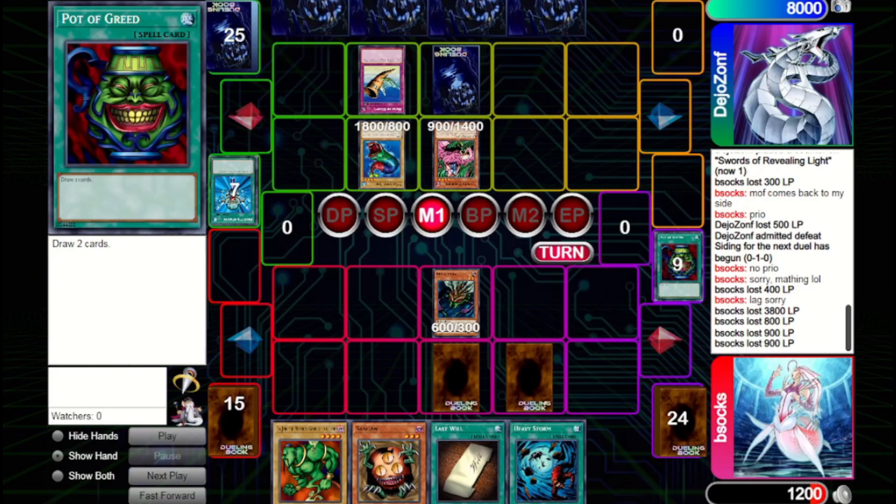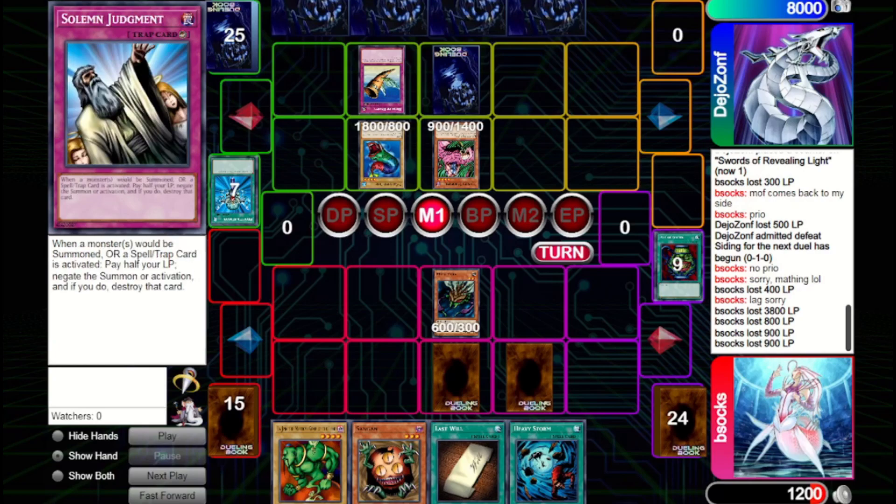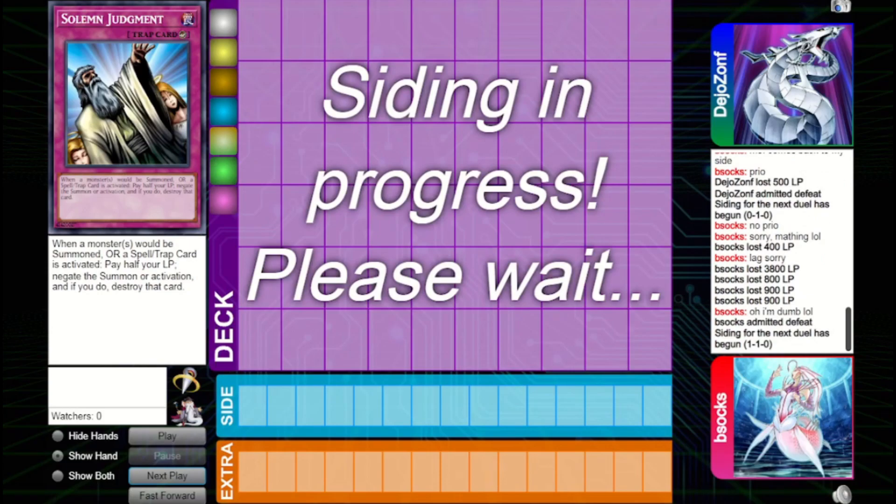I'm thinking the Horn of Heaven will send Mooka Mooka to the graveyard so I can activate Last Will, but I forget that because counter traps like Horn of Heaven negate the summon, the monster isn't technically counted as hitting the field. So I won't actually be able to trigger Last Will if I let this resolve — I actually have to Solemn here if I want the play to go through. Unfortunately I don't think of that and let it resolve, which ends the game since they have a winning board. Horn of Heaven put in a lot of work there.